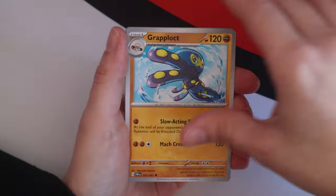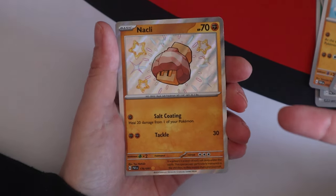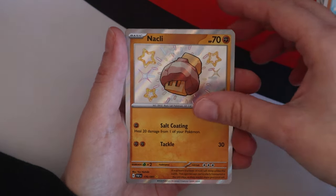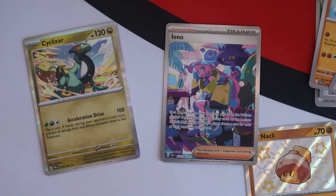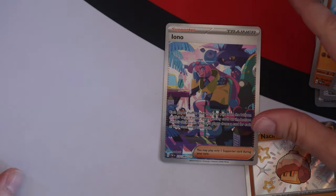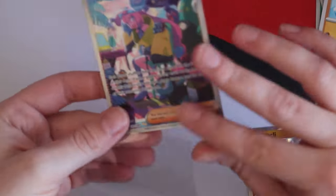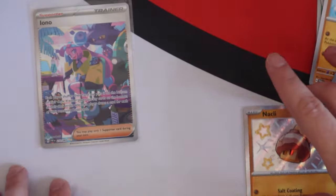I am a little bit worried about the pull situation. We got Klawf! Did you pull a Garganacl? Sorry, I thought I pulled a Klawf stack but yeah, a Garganacl. Yes, yes, yes, yes — we got Iono 237, which is the special illustration rare! Let's go, double hit pack!